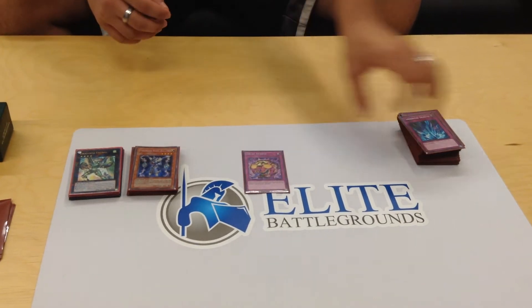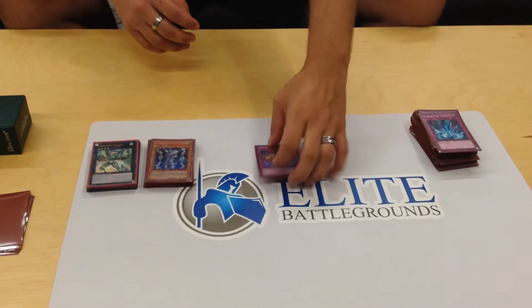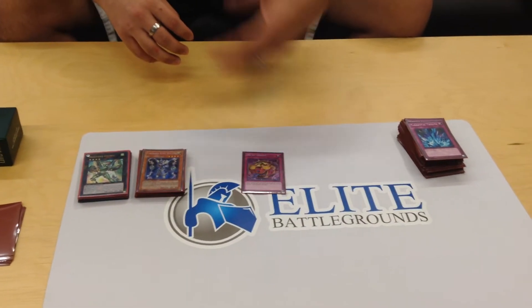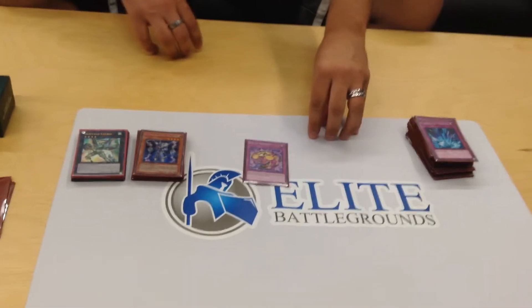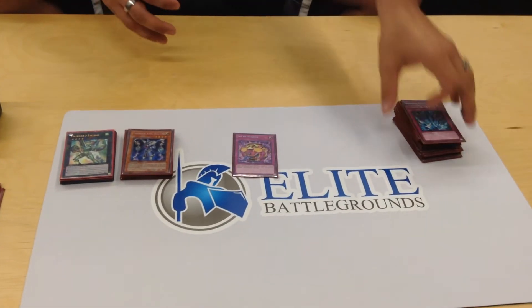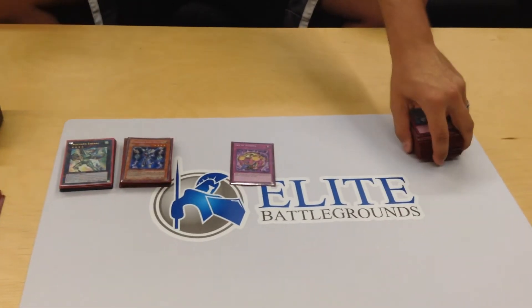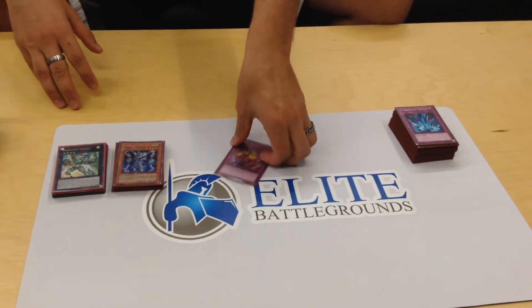And then Jar of Avarice — this is like Guard, but it's better because you can recycle any of your spells and traps also. One time I sent five cards back because I was out — three Scattershots and two Guards — so that I could stall a little bit. But my opponent was at 1,000, so I sent them back and then I had a Reload in grave, so I was able to use the Reload and then just burn for game right there.